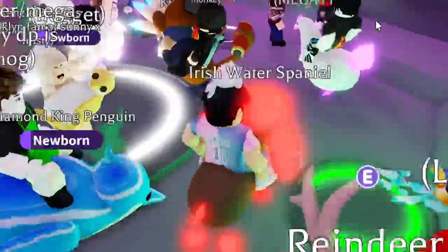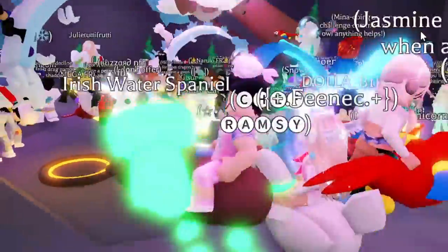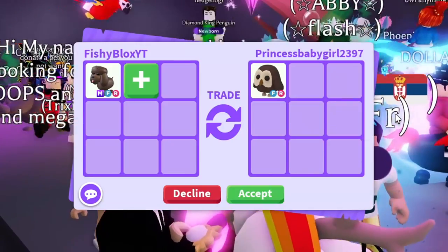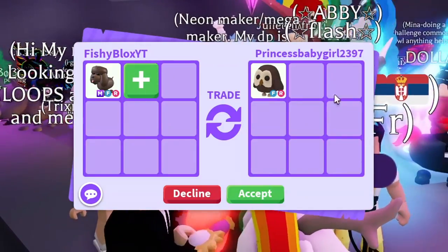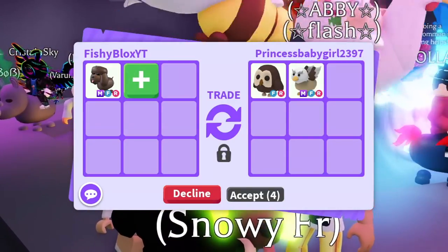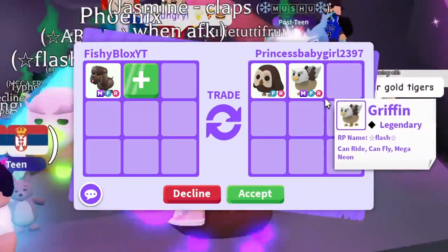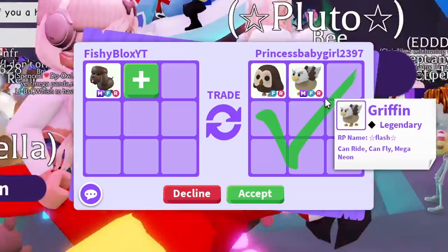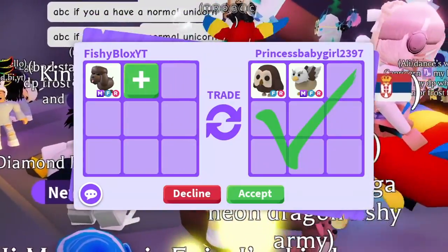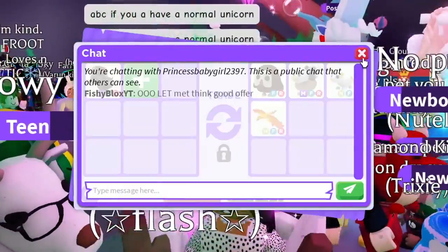I see an Evil Unicorn — nothing too special. Hopefully something works out and I get a good trade. First offer in this server: we got an Owl — not bad! We're doing pretty good. We have princess baby with a Fly-Ride Owl, and then they added a Fly-Ride Mega Griffin. That's a lot more tempting now but I'm gonna take a few more trades first.